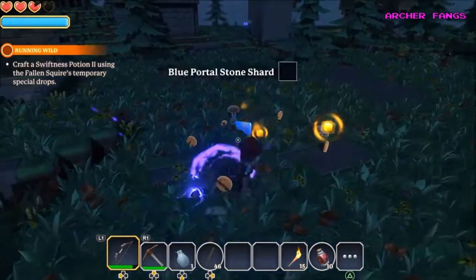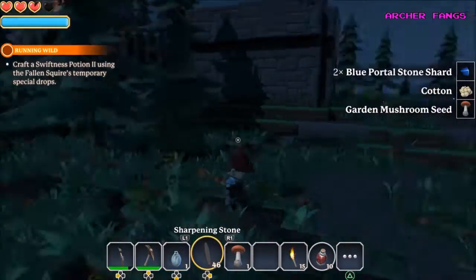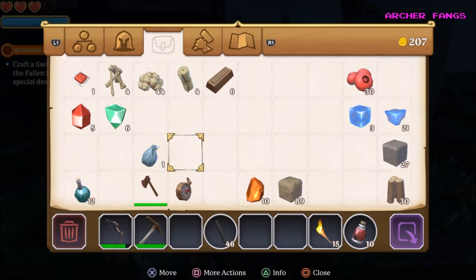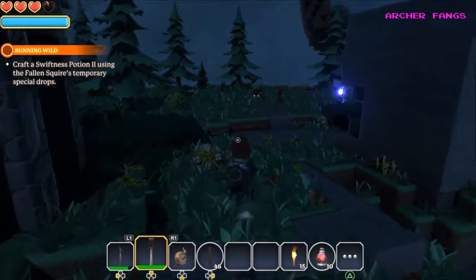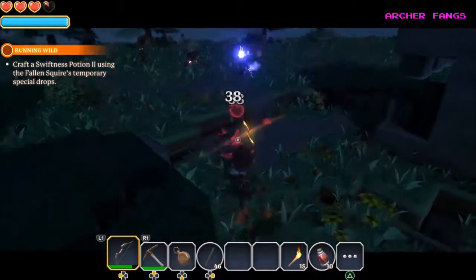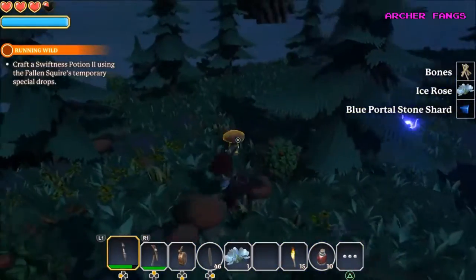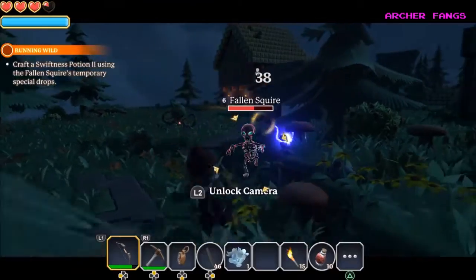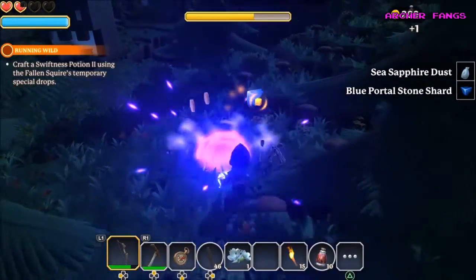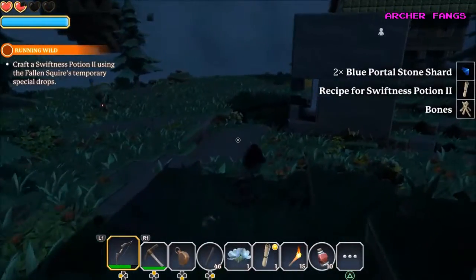Defeated it — got garden mushroom seed, cotton, and portal shards. Let me organize my inventory. If you don't know what the arcane compass does, it points towards the portals if you're lost — I'll use it in a bit since we have two portals in this world. This quest is making us kill the fallen squires and craft a potion using the ingredients they drop. We defeated one but I'm not sure I'll do that quest yet.